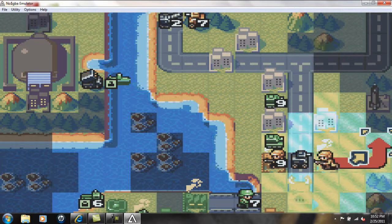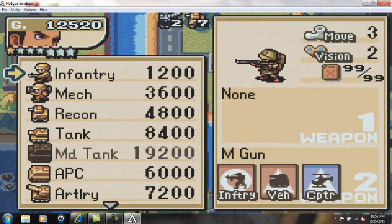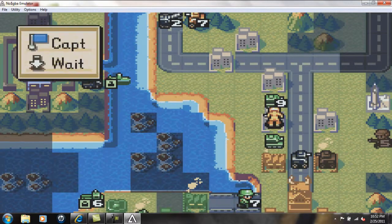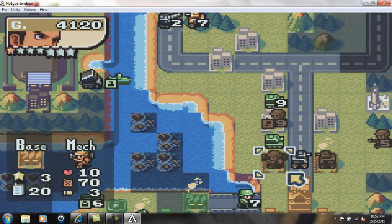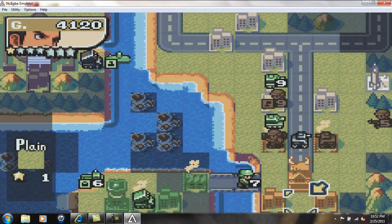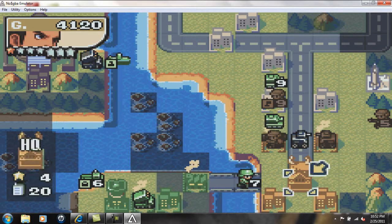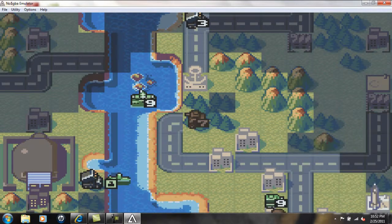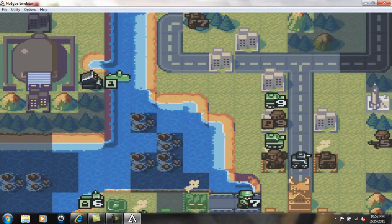I'm going to have this guy slide up here. I'm going to create a recon. And this guy also jump up here. And I'll create a mech, just so that's a little bit harder. That's all I can do. Oh, let me see — forgot, up here, destroy that. And that's all I can do for that turn.